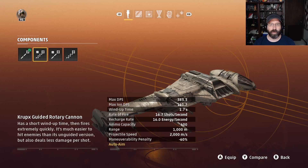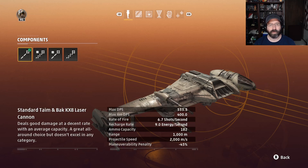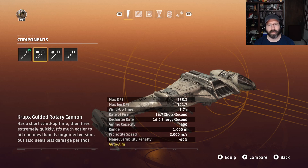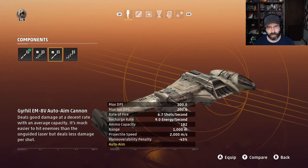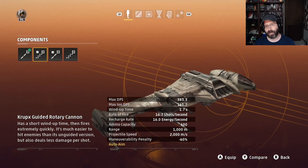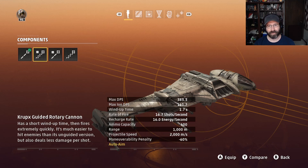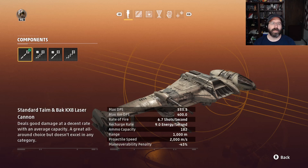There are guided versions of both, but they gimp the damage so significantly that it's hard to use them. The standard laser cannon has 933 DPS, but the guided version only has 400 DPS — less than half. For the heavy rotary cannon, you're looking at a little over 1,000 DPS unguided, versus a little over 400 guided. Since you move so slow and aren't dogfighting, the guided ones just aren't going to matter. The standard laser cannon works better because you don't have the 1.7-second wind-up time, which hurts your ability to get damage on targets.